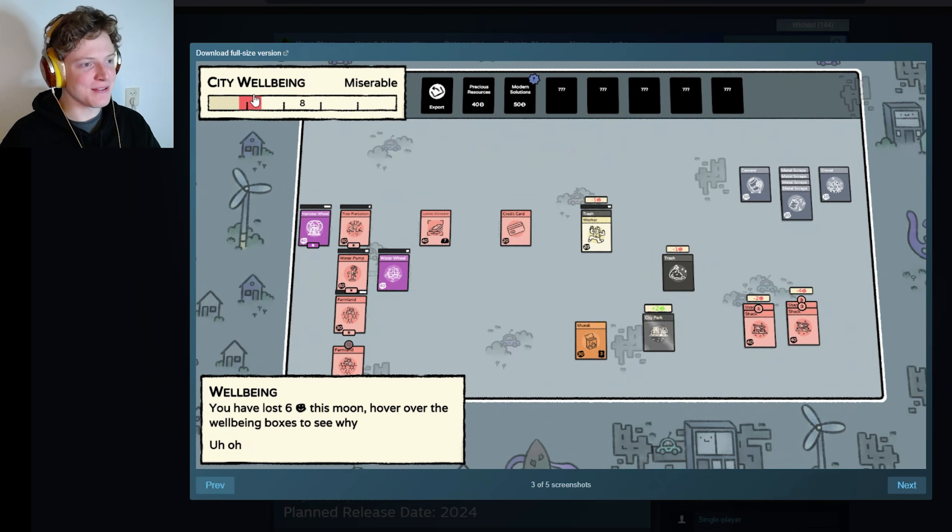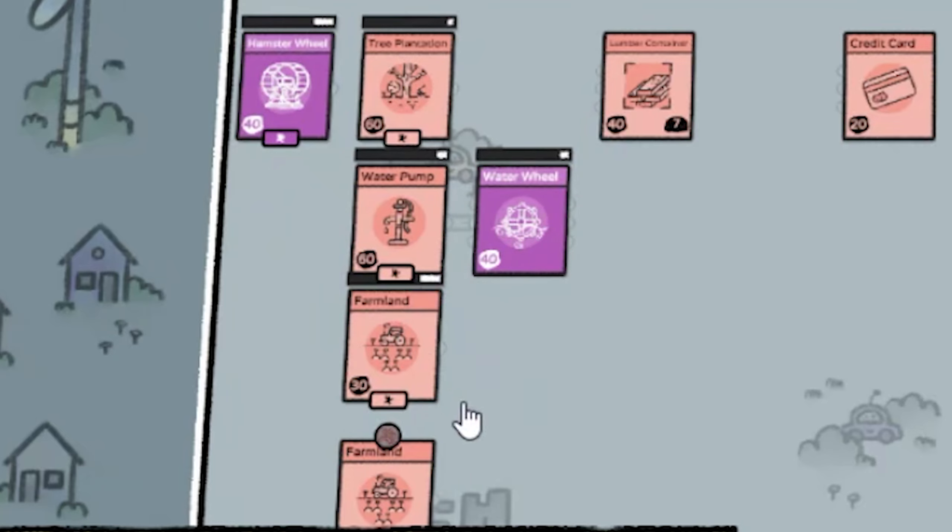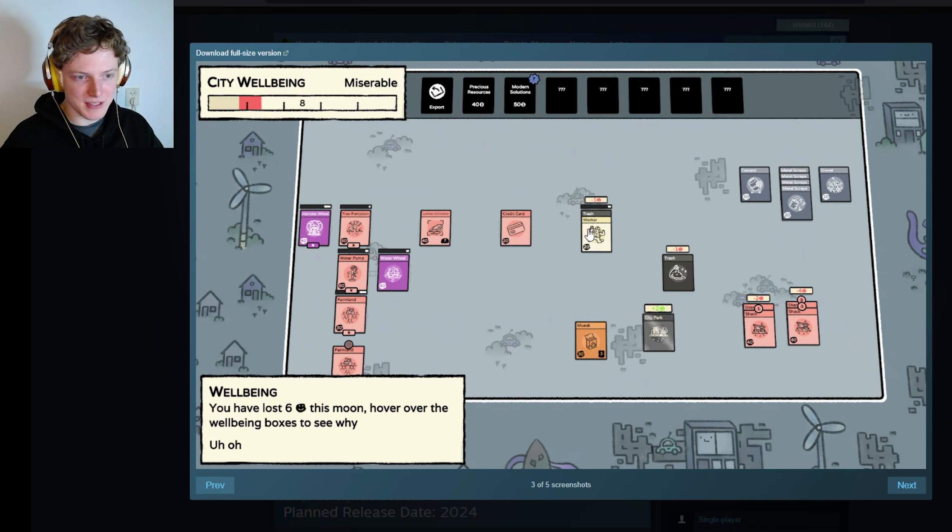City well-being: miserable. So you actually have a well-being meter. You can also see the name of the second pack — Modern Solutions for 50 coins. There's a description: you have lost six happiness this moon — hover over the well-being boxes to see why. There's our hamster wheel, a tree plantation, water pump, farmland, another farmland, another water wheel, a lumber container, a credit card. You have trash and a worker — the worker is probably removing the trash. You have a city park and a lot of shacks, which give you minus happiness — probably because people don't like looking at shacks. The city park gives you happiness, the shacks give you minus happiness, and the trash gives you also minus happiness. It looks like the farmland has a timer above it — I think it will give you food, just straight up food. And having 8 happiness is like the average of your city well-being.